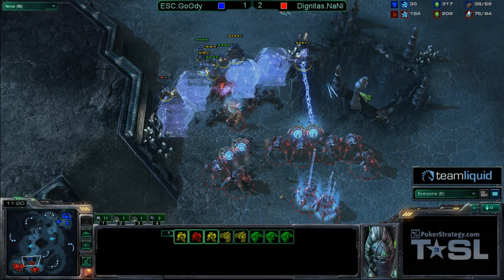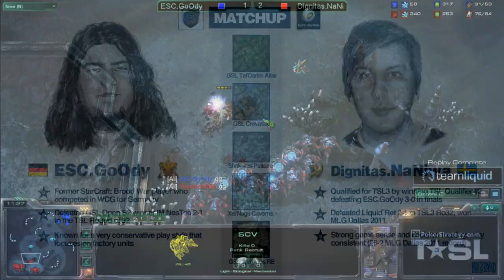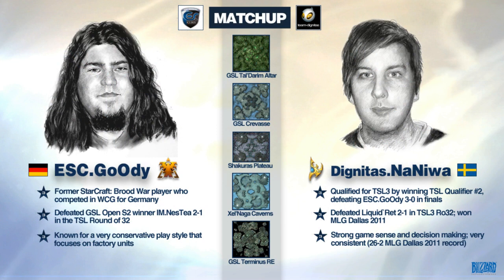Goody just stuck behind the wall, and good game. Naniwa with stable, stable play and great responses. He'll be advancing on to the next round — that now marks four Protosses in the round of eight, three Terrans in the round of eight, and the only Zerg remaining. Mondragon against Cruncher is going to be the next match.